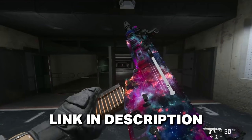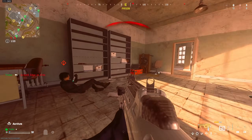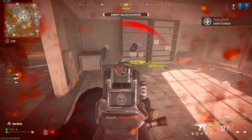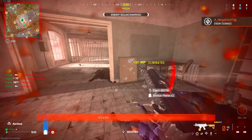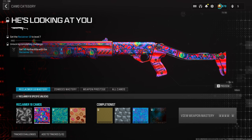The very first set of camos now available to unlock are unfortunately not animated, but they are brand new. The first one is for the Reclaimer shotgun — there are four or eight different mastery camos you can unlock. The very first one is called the Bug Doubt, which is a black-and-white style featuring a bunch of bugs and centipedes.